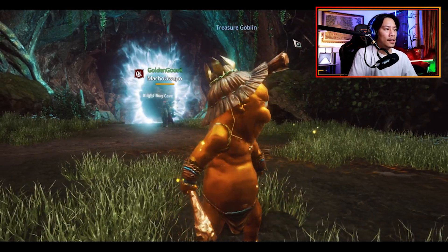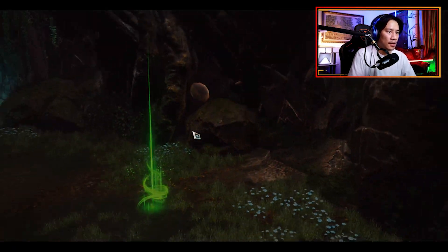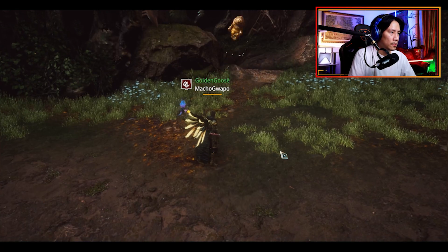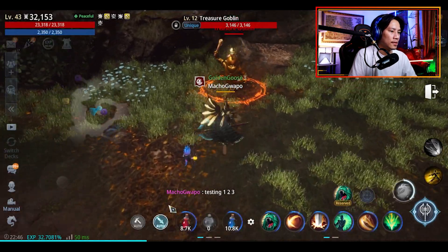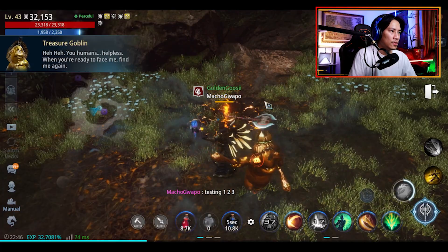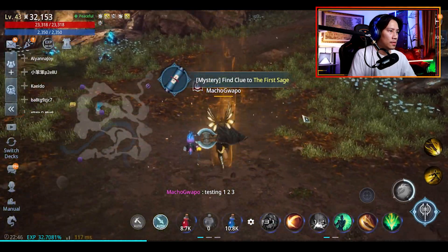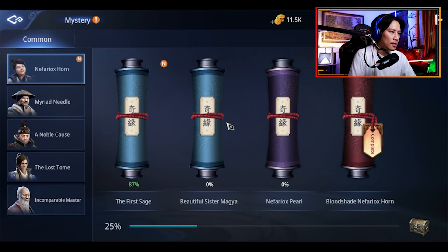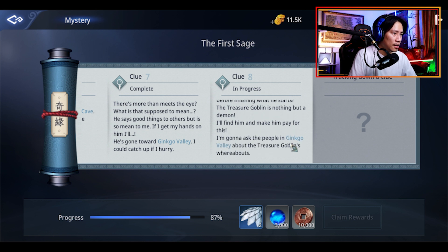Right after we portaled out, the treasure goblin is there. Let's check out the next one — what we have to do. We're going to battle this one. Let's check out the next one for this quest: 'Sage of the world — I'm going to ask the people in Ginkgo Valley about the treasure goblin's whereabouts.'